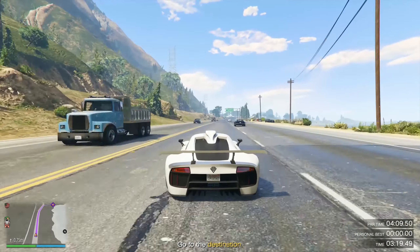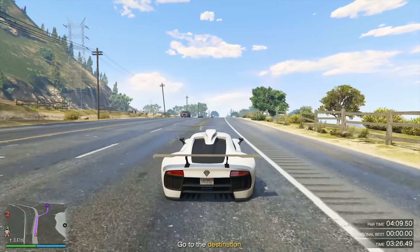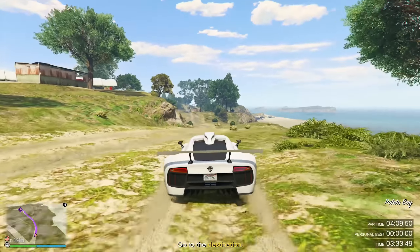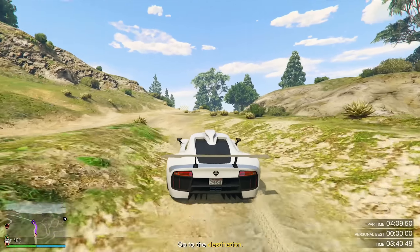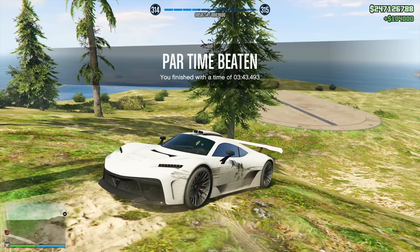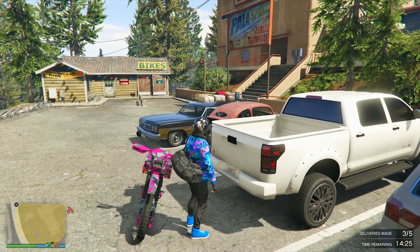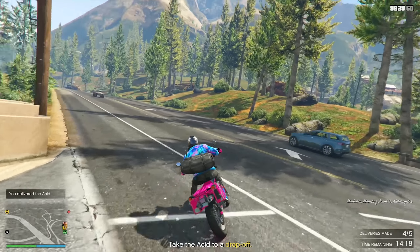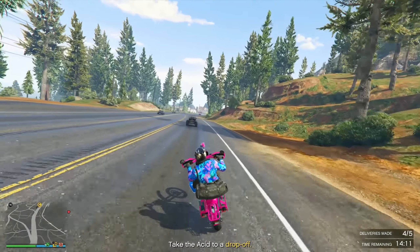Besides those money-making methods, let's talk about a few more ways to make quick cash that will only involve about 15 minutes of work. The time trial this week is End to End with a par time of 4 minutes 9 seconds, paying out $104,000. The RC Bandito time trial is Vespucci Beach with a par time of 2 minutes 5 seconds, paying $102,000. If you're on next-gen, the HSW time trial is Terminal with a par time of 4 minutes 15 seconds, paying $254,000. Taking advantage of the discounted Acid Lab supplies, increased production rates, and the speed boost, you can definitely make some extra money and do more sell missions this week.